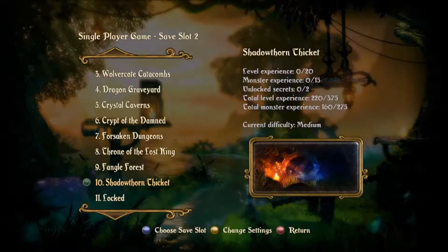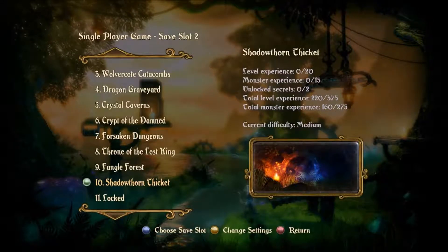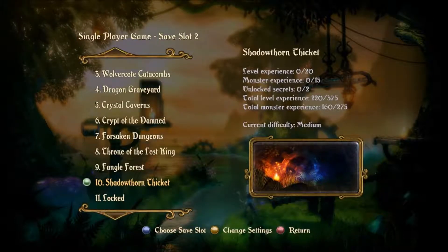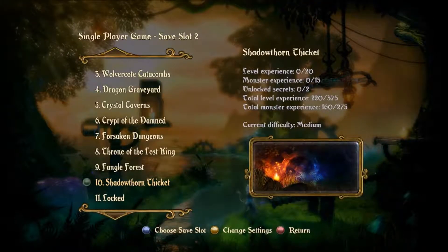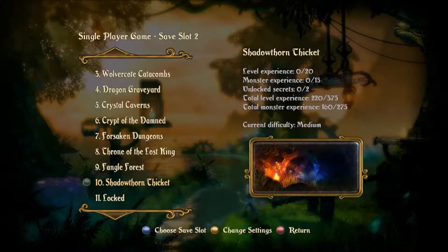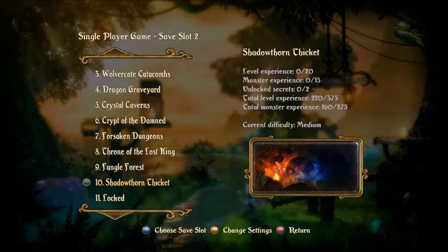So here we are at the single player menu and we are going for Level 10, Shadow Thorn Thicket. As per usual we are going for the level experience, the monster experience, and the unlocked secrets, and we are doing it on medium difficulty.